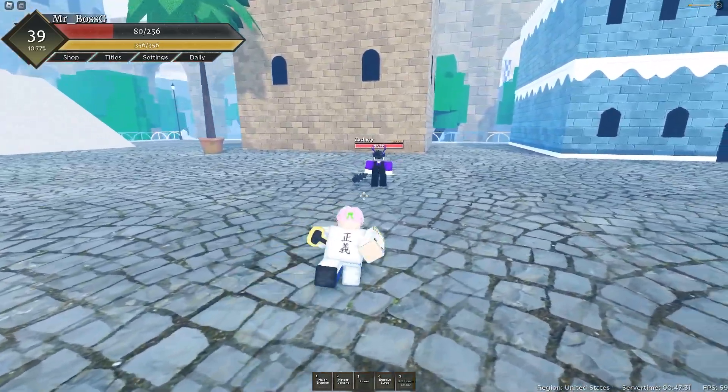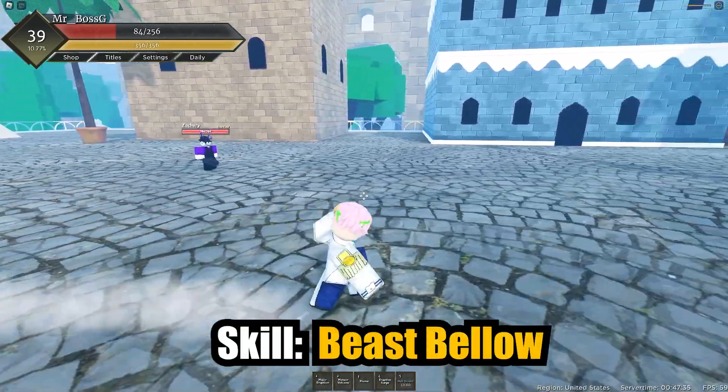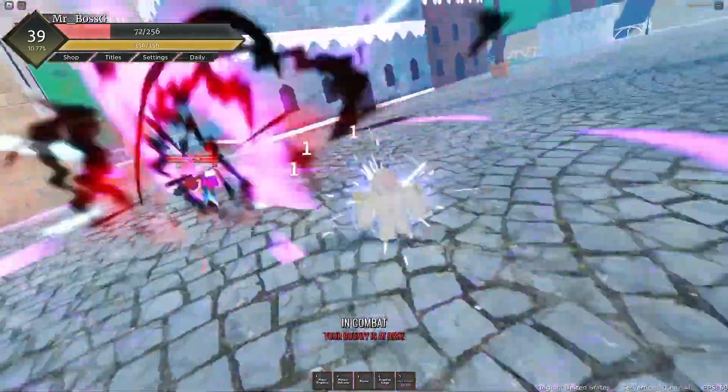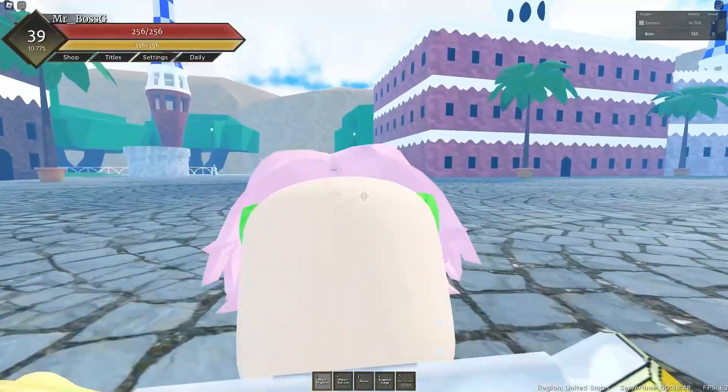All right, show us the last skill without the transform. As you can tell everybody, we have the last skill — just show it to us. Yo, that's like a roar or something. That's the last skill without him using the transform, and it's really amazing too.